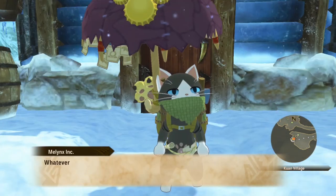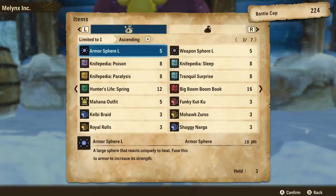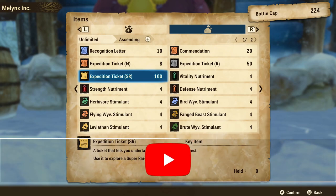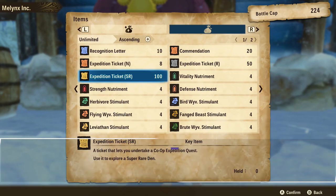The tickets to max these things out would all be available with the Melinx vendor. If you just grind this route over and over again, you can max those up in no time. Another thing would be the super rare den tickets, which cost about 100 bottle caps each. From experience, I get around 30 to 40 bottle caps per run in 10 minutes, so technically I can buy one super rare den ticket in under an hour.